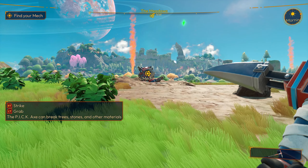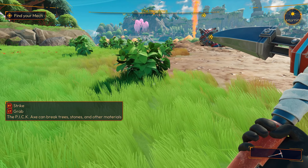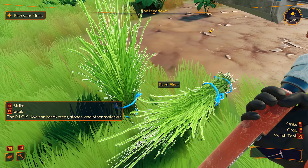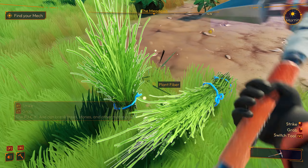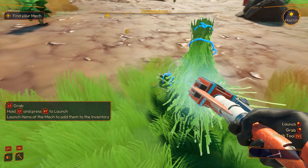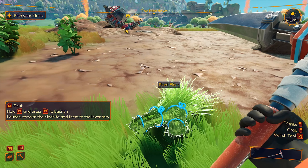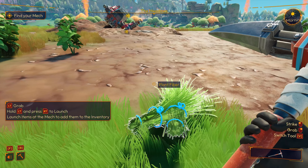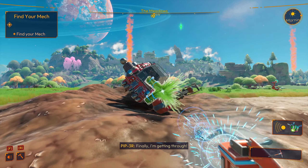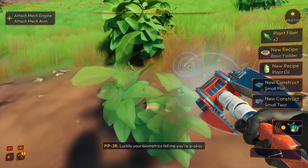Whoa, slow down there. Who are you trying to spike? The pickaxe can break trees, stones, and other materials — RT is to strike. How do we pick it up? Okay, that's cracking it, that's great. Hold LT and press RT to launch items at the mech to add them — oh, that's interesting. Apparently you have no pockets.